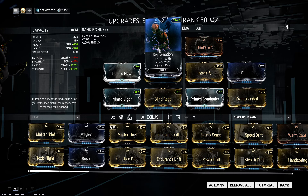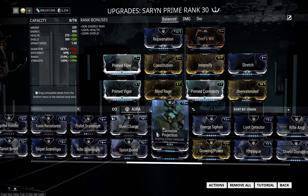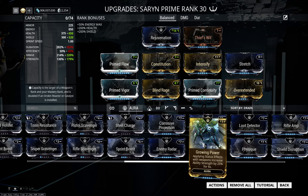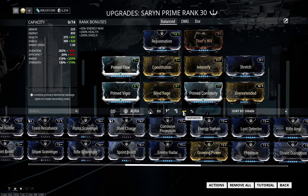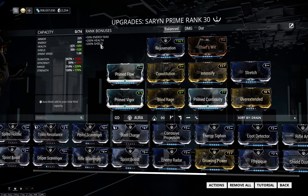If you want to change the aura, you have two routes. You can Forma it to Madurai and socket in Growing Power. Since Saryn is a very status-heavy frame, you should have it up constantly, gaining 25% ability strength. The downside is you normally change it to Naramon and put in Enemy Radar, which I quite like. And if you're going against high-level enemies, Corrosive Projection is the standard. If you've modded it to V for Growing Power and then need CP, you get into problems, so you have to decide. Those are the three options for the aura slot.